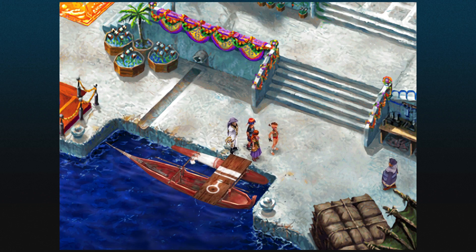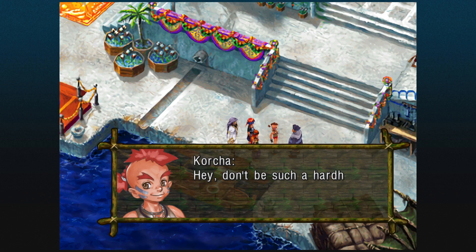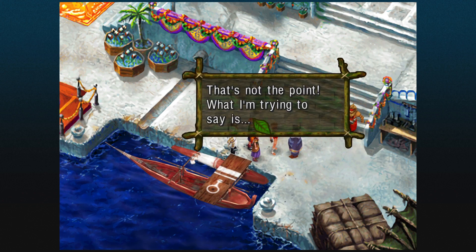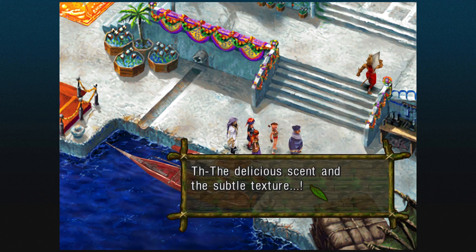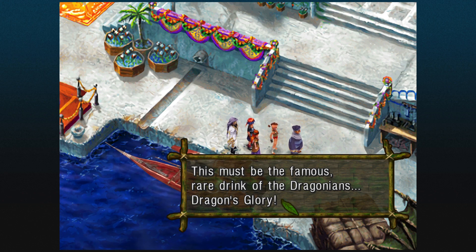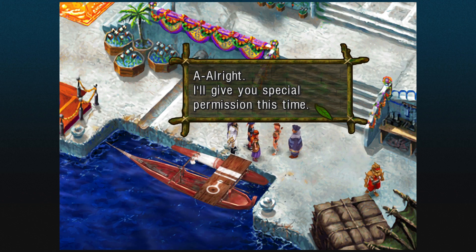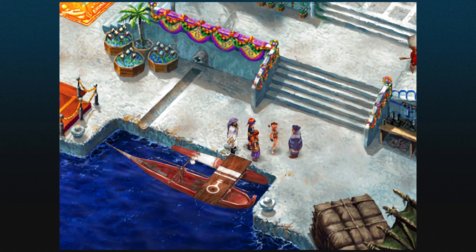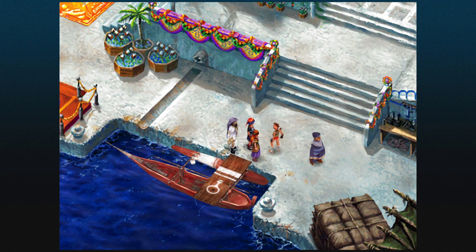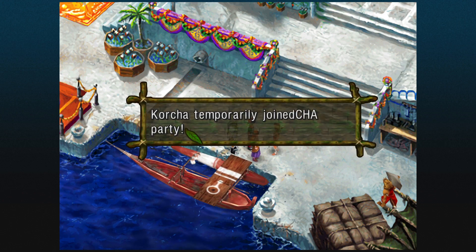Who said you could dock that thing here? Get that thing out of here right now. Don't be such a hardhead — it's not like we're robbing from anyone. Besides, nobody else is docking here, right? That's not the point — you can't bribe me with some... The delicious scent and the subtle texture — this must be the famous rare drink of the Dragonians, Dragon's Glory. Thought this might happen, so I snagged some from my mom's kitchen. Alright, I'll give you special permission this time. But next time it might not go so easy on you. Don't worry, I'll get some more for you. You're pretty quick for a kid. You don't hurry, that girl's gonna die. You guys can't do this alone — why don't you let me come along? Korcha temporarily joins Chipardi.